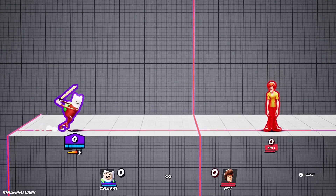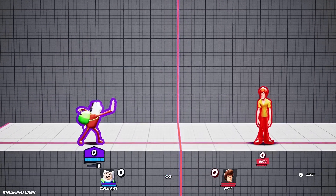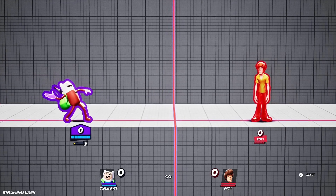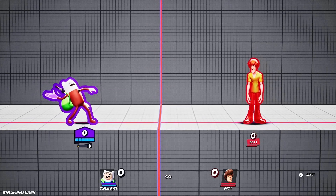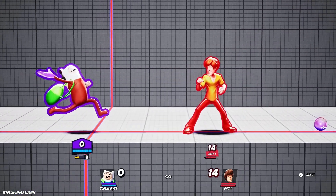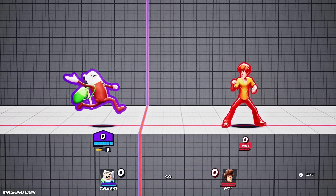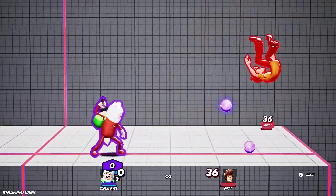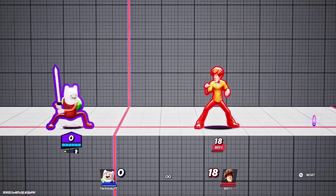Now I want to talk about his specials. High five is literally the same thing on the ground and in the air. This is probably his worst move - probably one of the worst moves in the game - just because of how small the hitbox is; it's literally just his palm. It does 14%, and if it's maxed out it breaks shield and does a good amount of knockback and damage. But I don't recommend it.